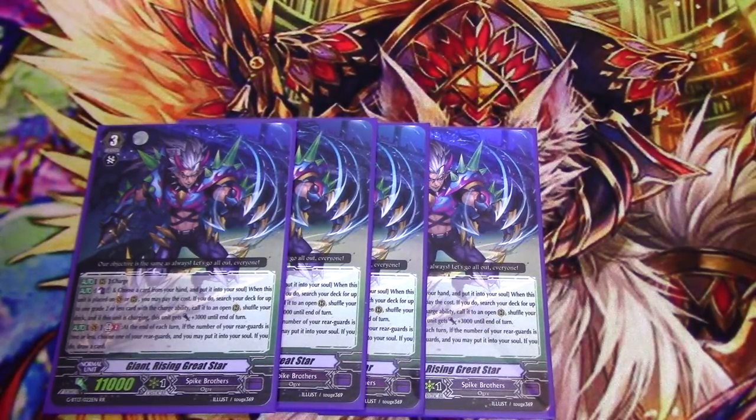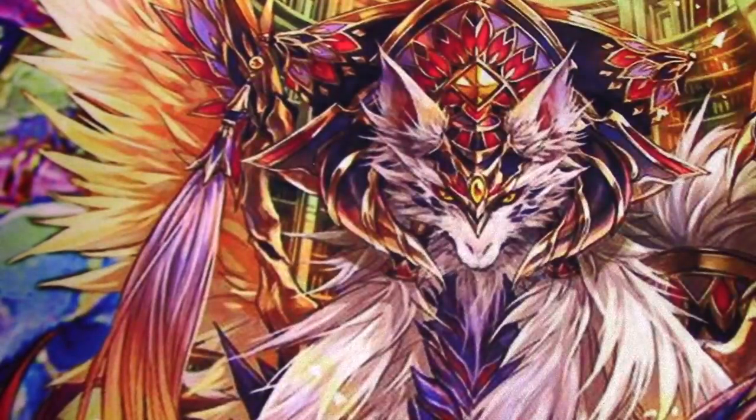On Vanguard with GB2, at the end of each turn, if the number of your Rear Guards is 2 or less, choose one of your Rear Guards and put it into your soul — if you do, draw a card. This happens after your unlocks, so if you're playing against Link Joker and they made you Chaos-call things from hand, you can just shove something in the soul and get a draw. It also means you can help recycle resources. He doesn't have a stride skill, but all of your strides call things anyway, so he's your new main grade 3.